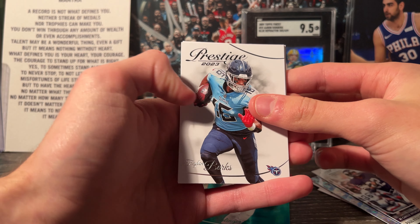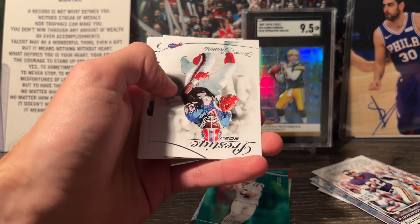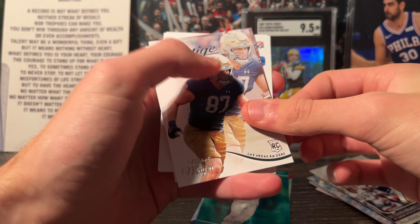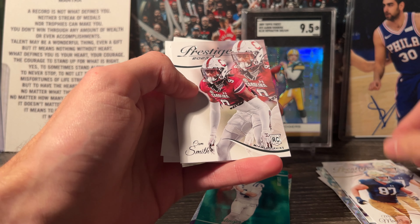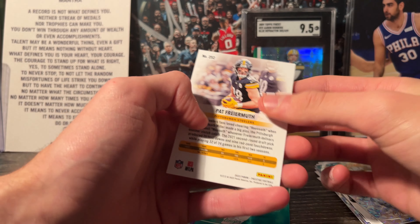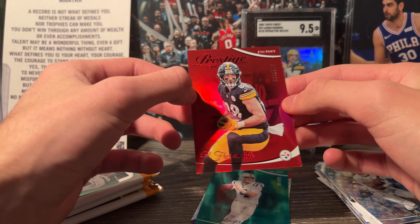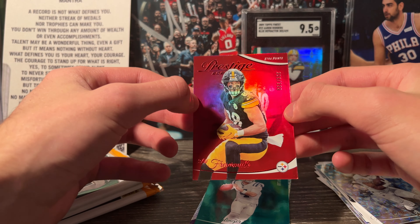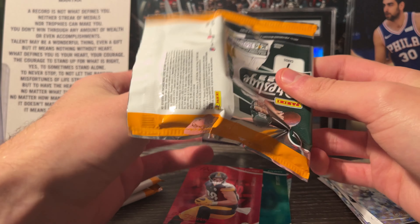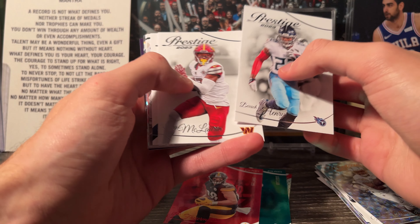Next pack: Treylon Burks, Ty Law, Thurman Thomas, Michael Mayer rookie, Cam Smith rookie, Kenan Allen on an Extra Points. Then Pat Freiermuth on the red parallel, out of 399 — nice card. We've got three packs left and one more numbered card to find. Let's see if we can hit an auto.